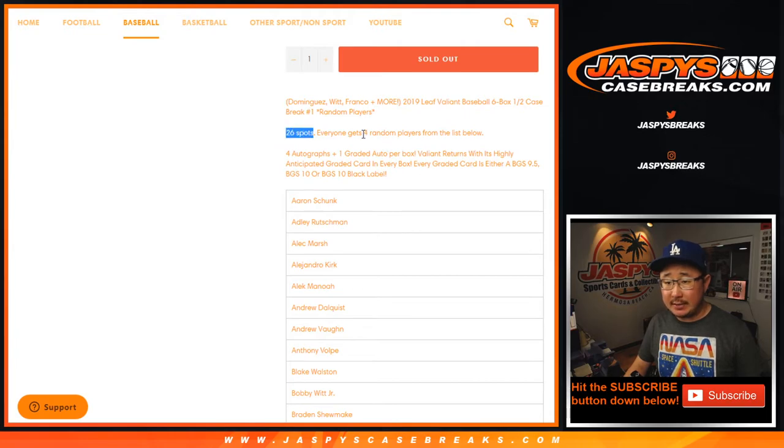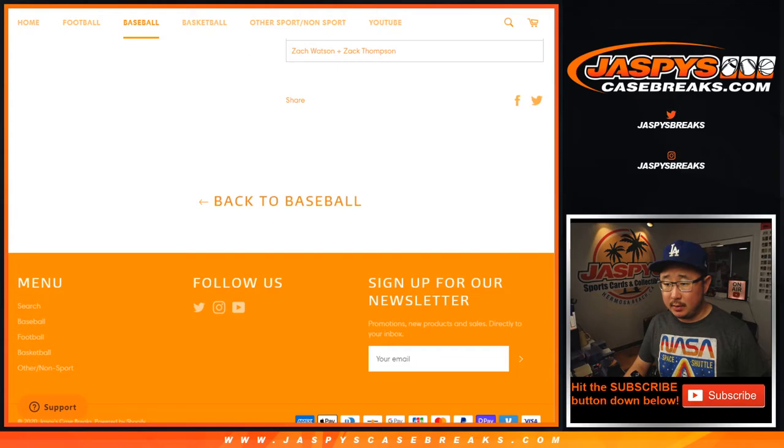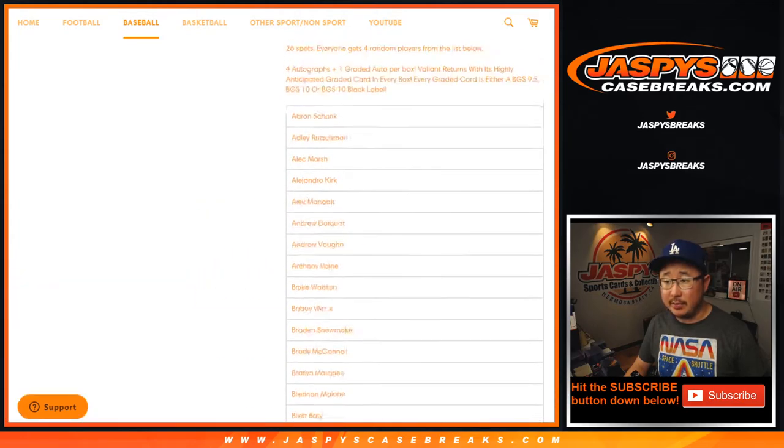Sold 26 spots and everyone gets four random players from this big list below. Could be a lot of great stuff in here. There's your checklist right there. A couple combos on the bottom.